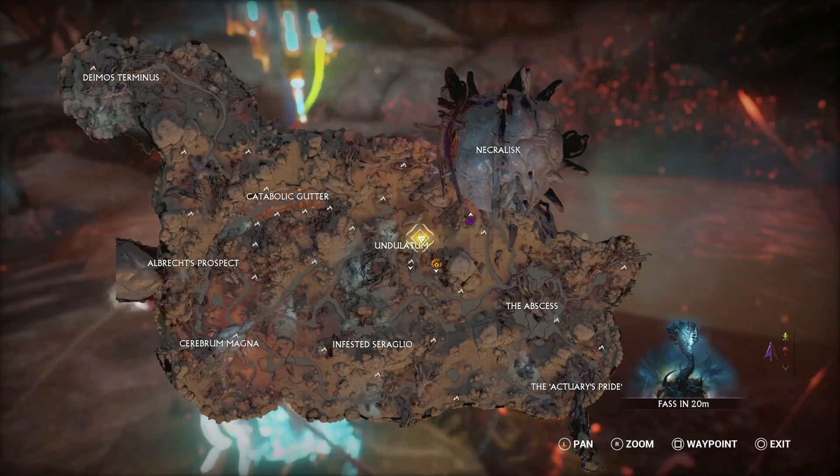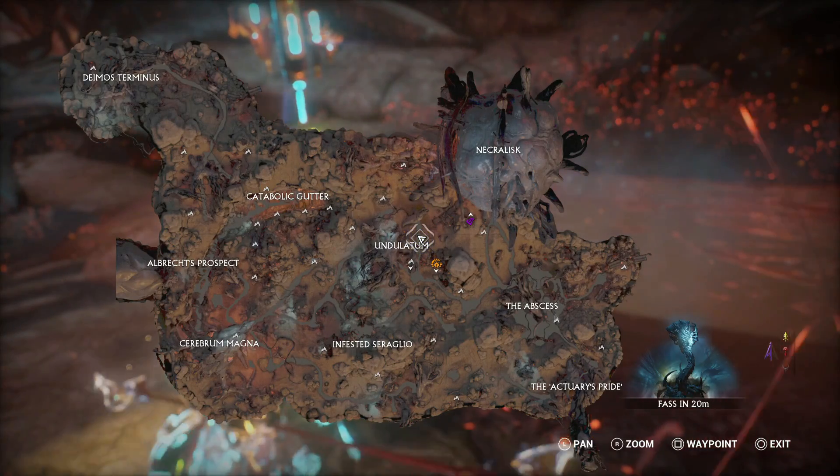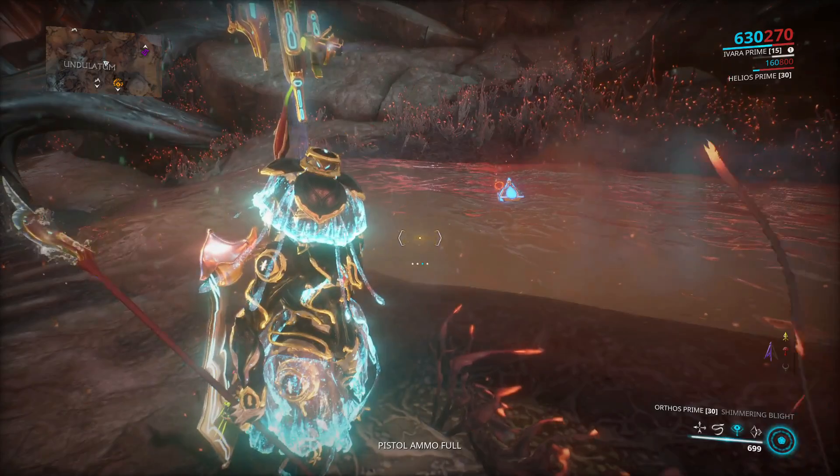You can check which cycle you are on by looking at your map. The cycle will appear on the bottom right of your map screen.